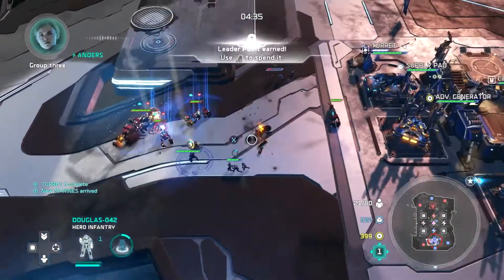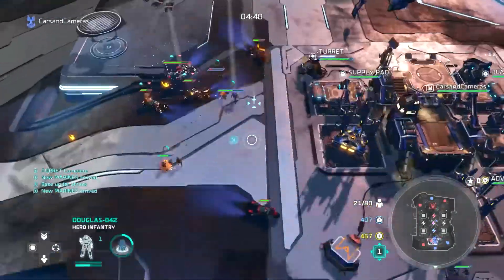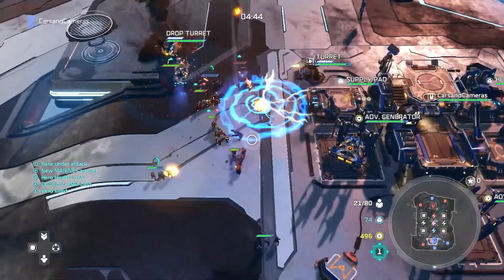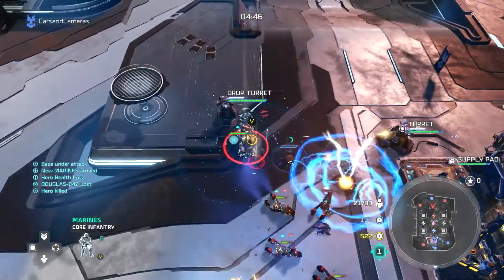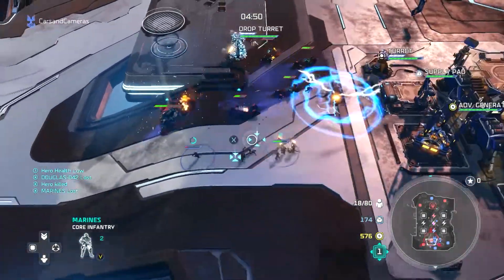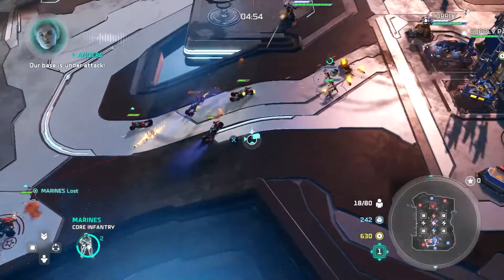I have grenade throw now, so I'm holding this push. He uses heavy metal — it's kind of a new thing people are doing with Forge, going heavy metal second point. And he gets my Spartan. I use drop turret, but the Forge hog gets away on very low health.